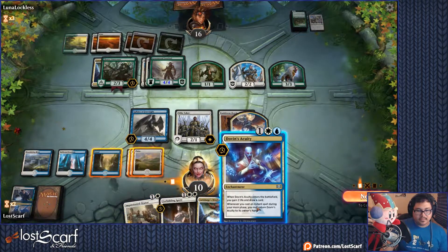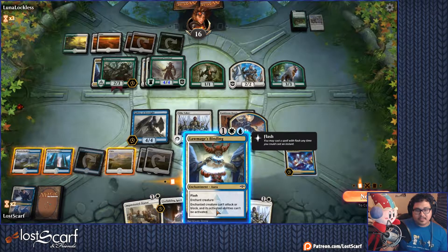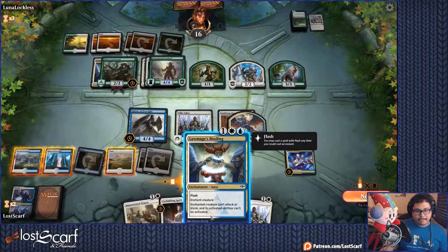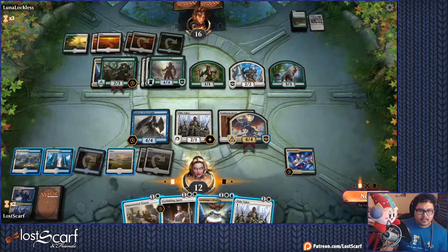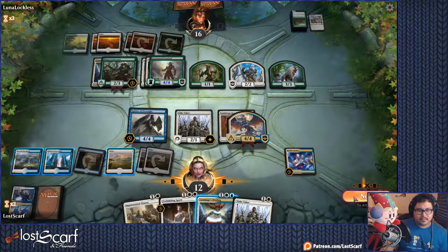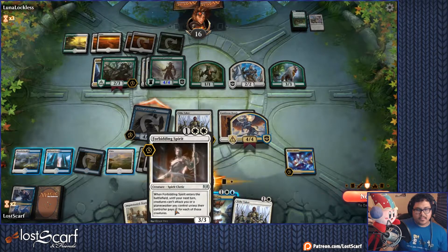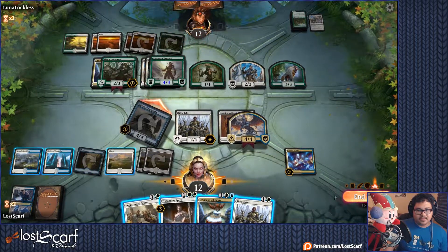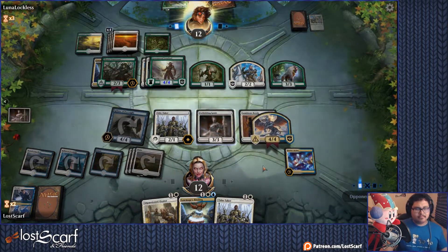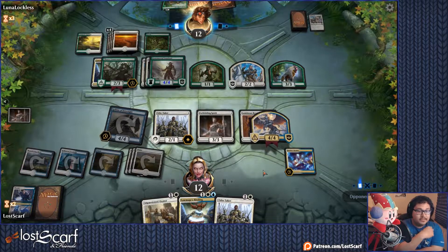We get to do Dovin's Acuity — draw two, gain a card. Another Tithe Taker — won't be all that great right now. It's got Flash so I can hold on to that. Let's go ahead and attack. I should have done Forbidding Spirit — we'll do Forbidding Spirit. We don't have to do Lawmage's Binding just yet. Forbidding Spirit — now it'll be more expensive for them to go after me. At least these tokens won't attack me just yet and I get to hit in for more. It's becoming a bit of a race now.